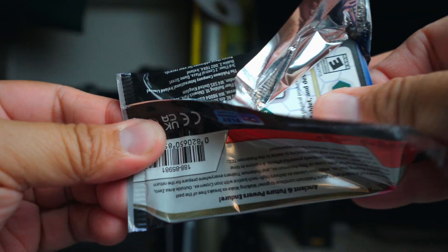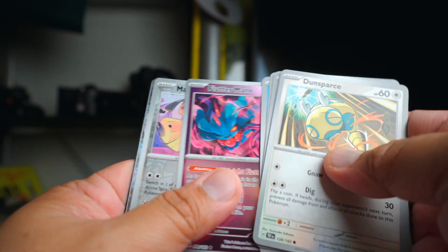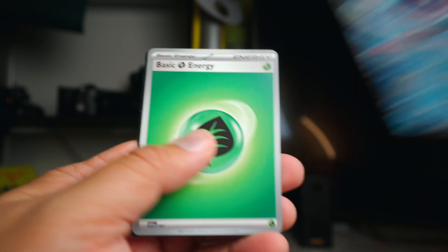Pack three is going to bring us halfway through already. Dunspar, Scyther, Fluttermane, Mo'wheel, and Walkingwake EX. So we got a Walkingwake EX.